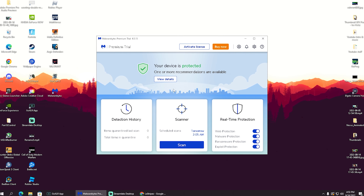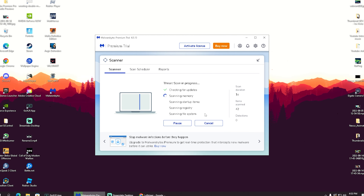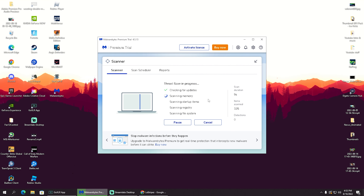Once we're in the program, go to Scan and it's going to check your whole PC for malware or unwanted software. You can see it's already scanned over 127,000 files — it goes quite fast depending on your PC.